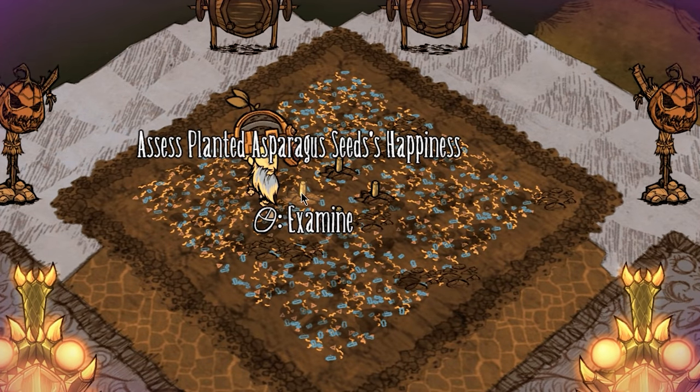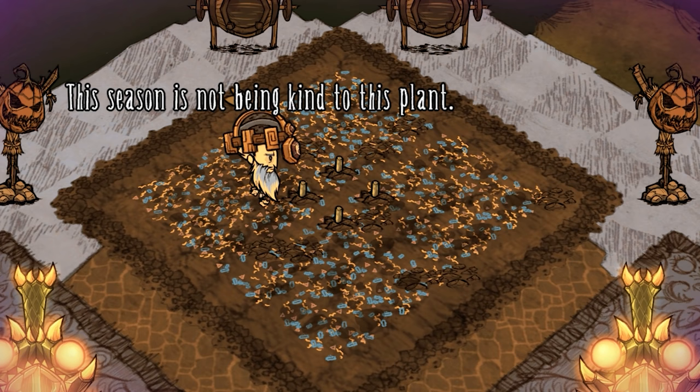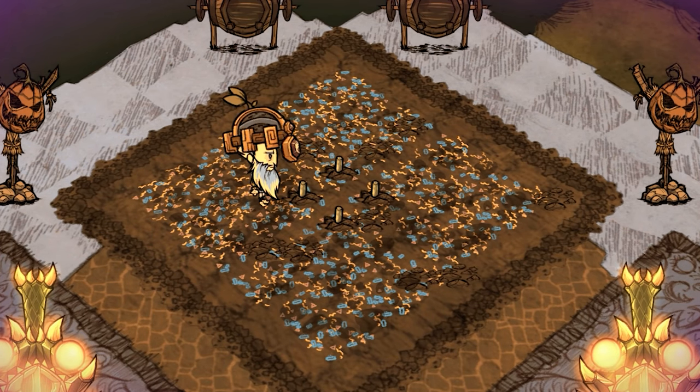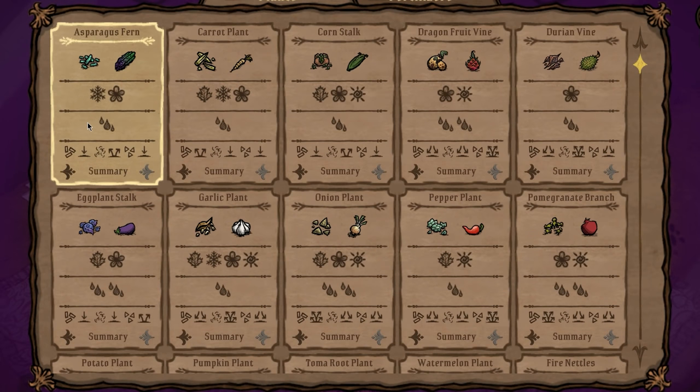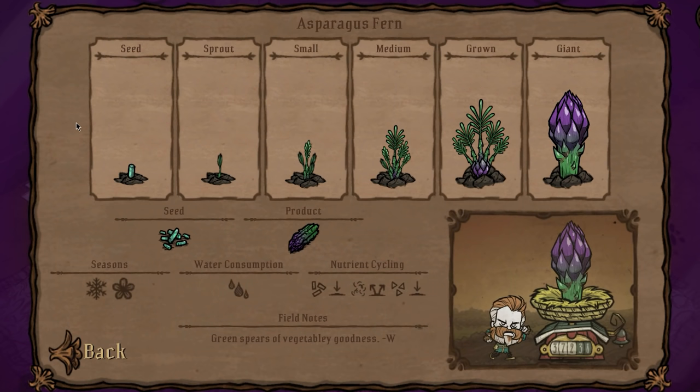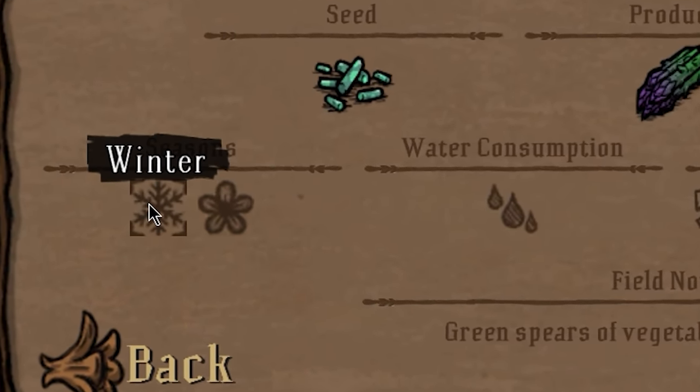A plant that is not in season has zero chance of becoming a giant crop because it will automatically get four stress points from that factor. So you will not be getting giant asparagus in summer. Sorry Warly. You can check each plant's preferred seasons in the plant registry.